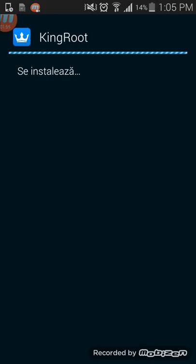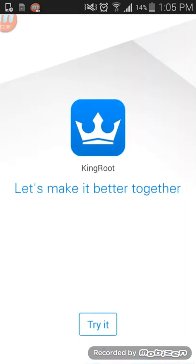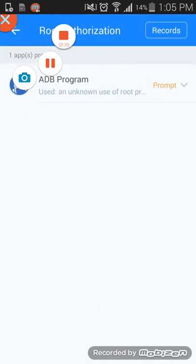If you download the latest one, it should have a crown on and a blue-black background. So just keep going and you've got to root your phone. You want to authorise your root and allow it.